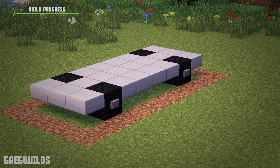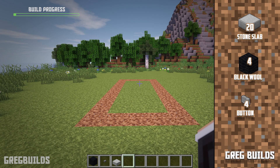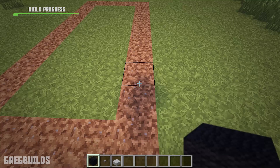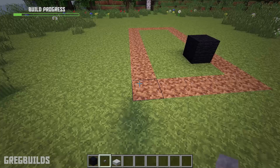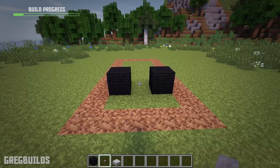Step 1. First let's make the frame of the truck. We'll need 20 smooth stone slabs, 4 black wool blocks, and 4 stone buttons. To start, move back 3 dirt blocks from the corner of the outline, then move over one space. Then place a black wool block, and place a stone button on the outside edge. Then move back 3 blocks from the other corner, and inwards one block, then place a wool block and a stone button on the outside edge as well.